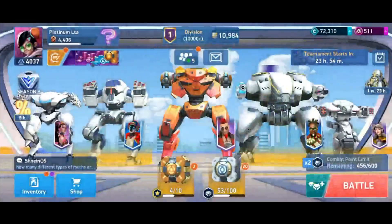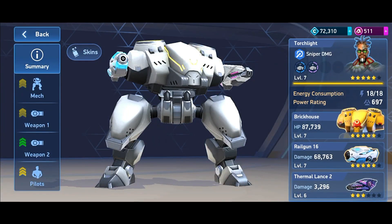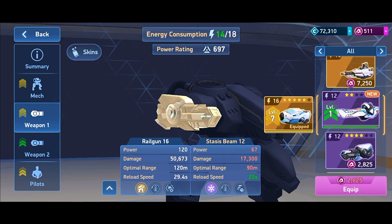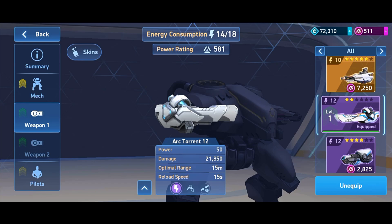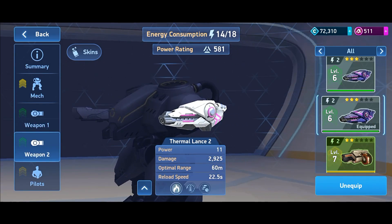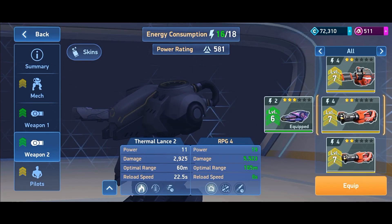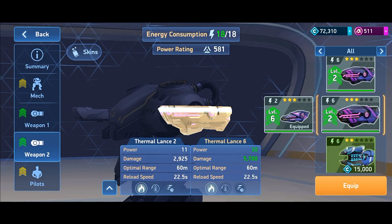Now let's equip it on one of my mechs. I think I shall go with Brickhouse for now. Let's change railgun with Arcturine 12. Right now it is at 2 stars so it is not going to be that effective, but once it gets to 6 stars it will become deadly — especially if we pair it with G-Log, for example.